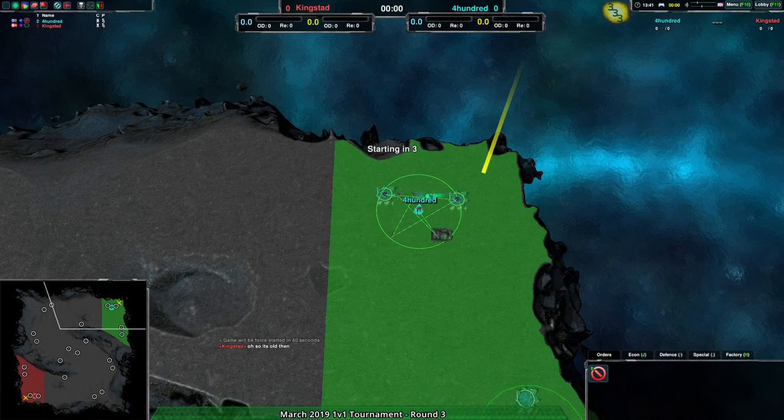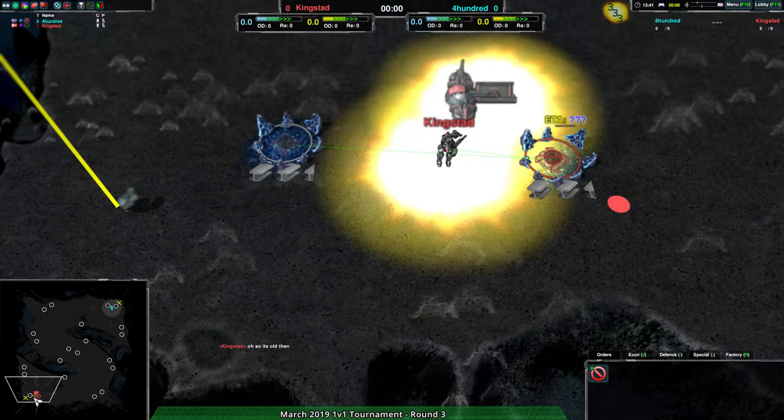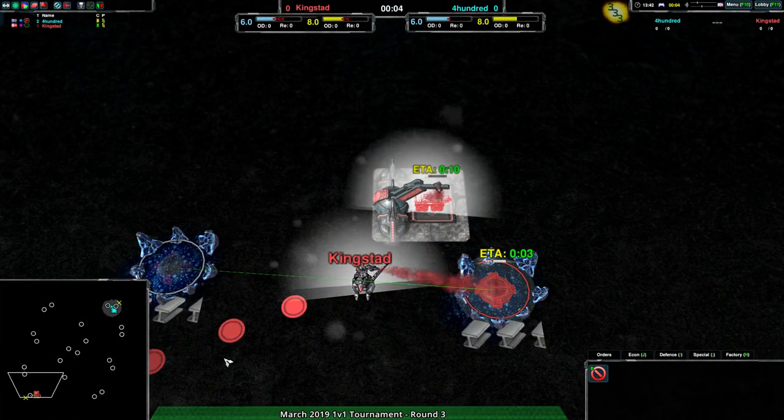400 looks like they're deciding Cloakie Bot is their factory of choice. I'm curious what we're going to see from Kingstead — and Kingstead is going with rovers. Very fast rovers too.